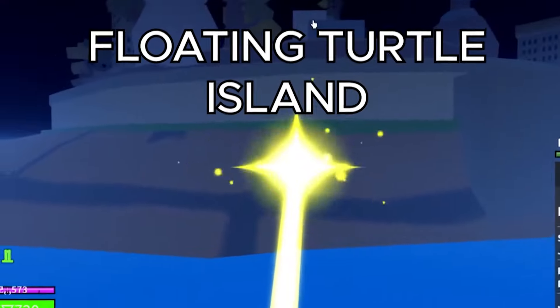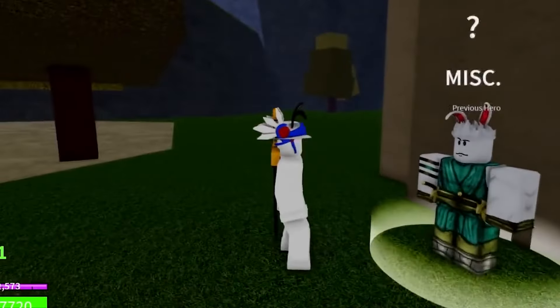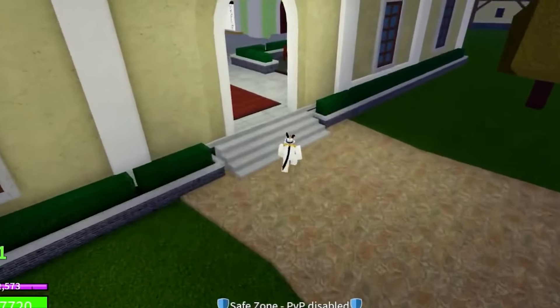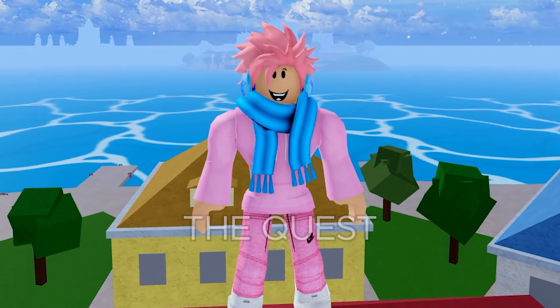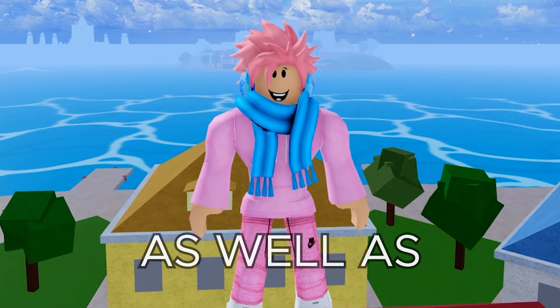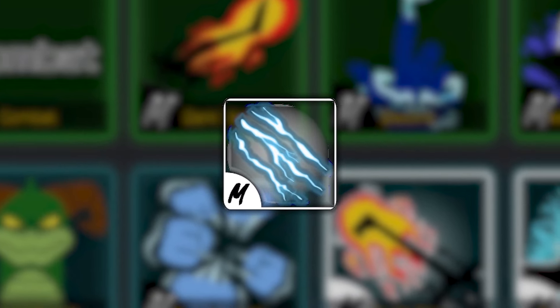The very first thing you need to do is get the Electric Fighting Style and then get a 400 mastery on it. Once you've done that, head over to the floating turtle island and talk to the NPC called the Previous Hero. If your Electric Fighting Style is at 400 mastery, he's going to give you a quest to get to the mansion in under 30 seconds. You can cheese this quest by setting your spawn point at the mansion and teleporting there once the quest starts. After completing the quest, head back to the Previous Hero NPC and pay him 3 million belly as well as 5,000 fragments to unlock the Electric Claw fighting style.